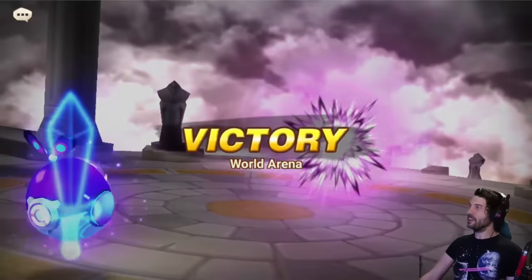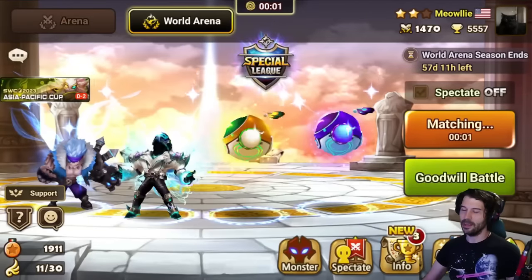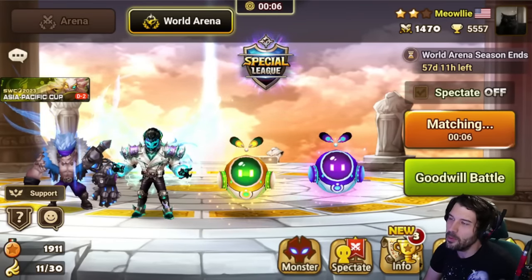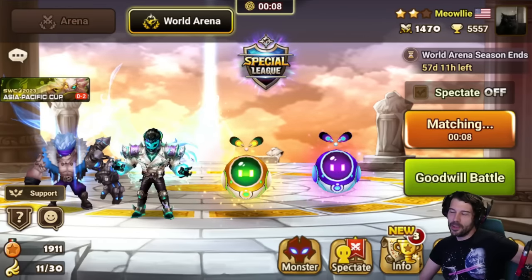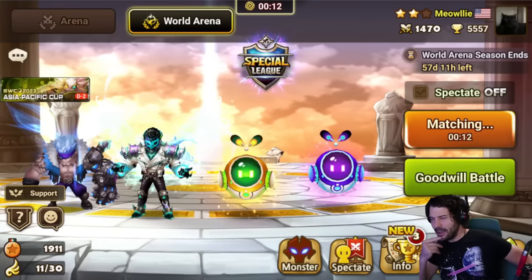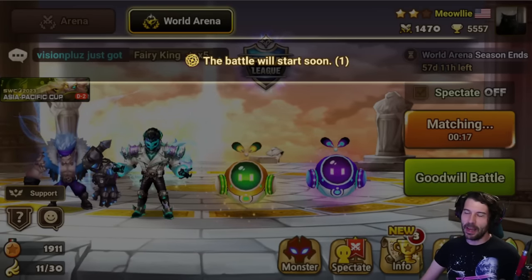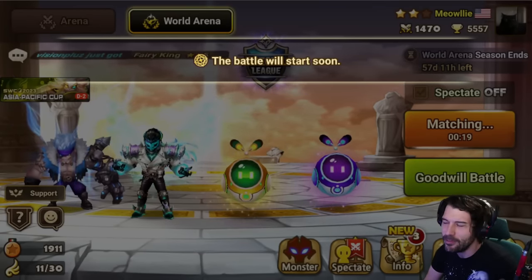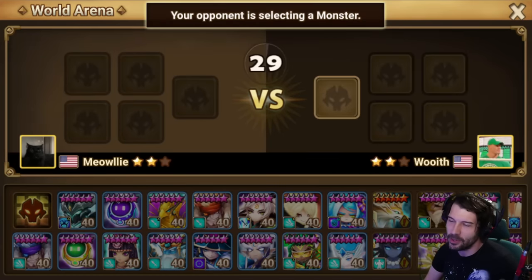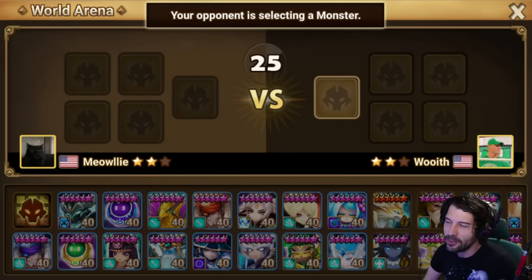So grind all your runes. Once this account actually has all the other units as good as Craig, this is going to be an insane account. I have so much fun playing this account because the decision-making is pretty simple — it's like a one-trick pony and I never re-rune it. So it's kind of just a relaxing team to play. It's like playing cleave except maybe a little bit better, unless you're like a G3 cleaver, which there are a couple of, but it's very hard to G3 cleave.